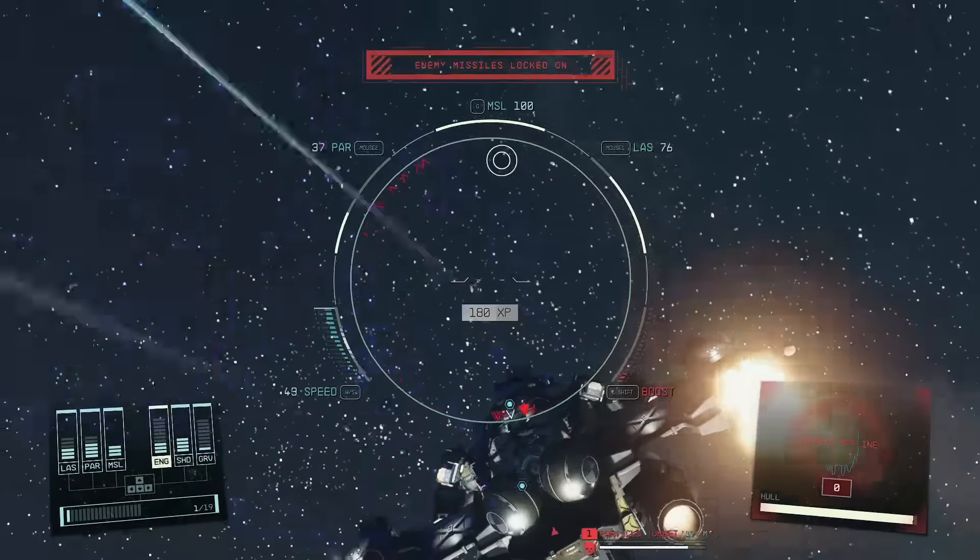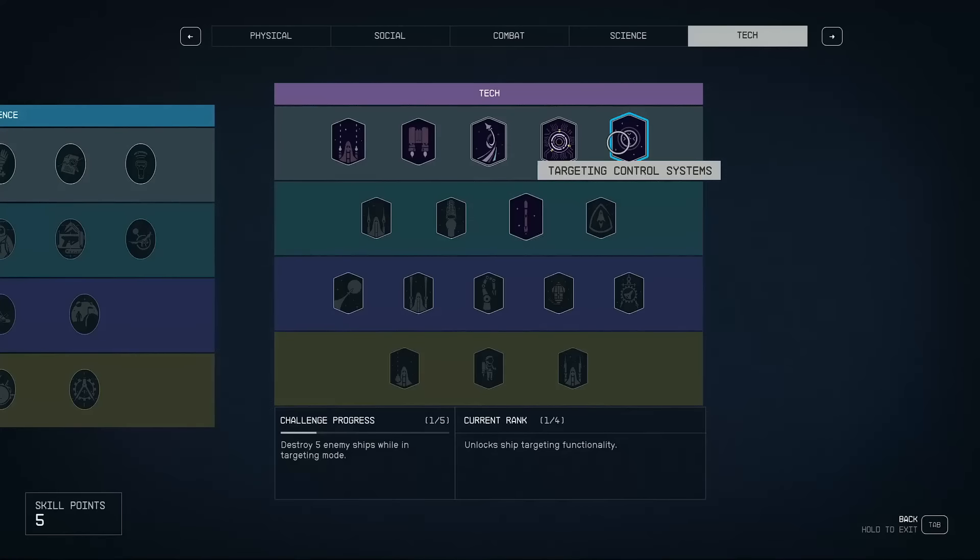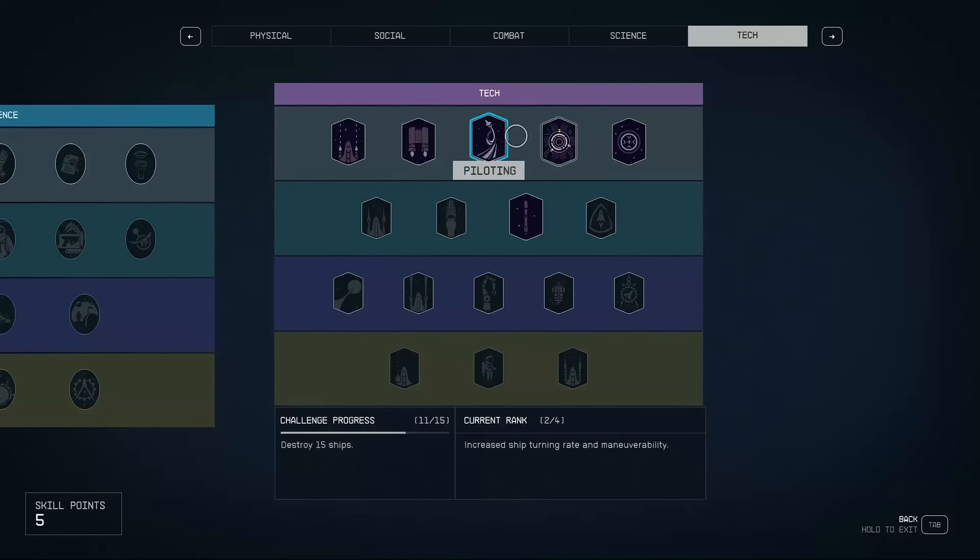There are many ways that you can improve your skills as a fighter pilot. To master ship combat, especially with a low level ship like the Frontier, one way that you can really do that is by investing in the right skills.